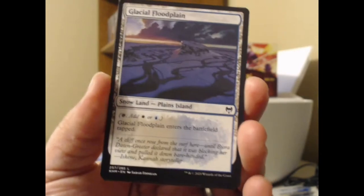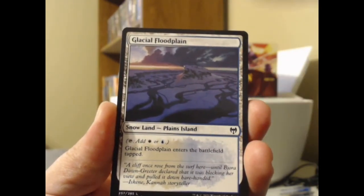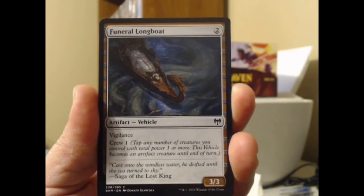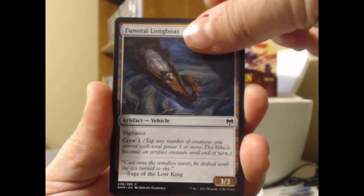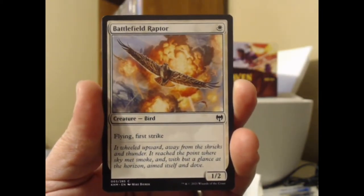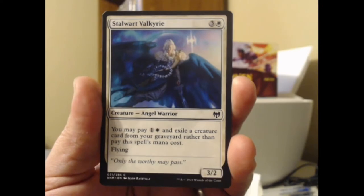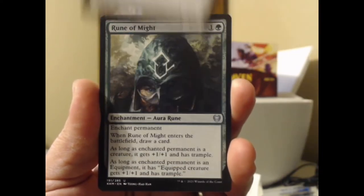We've got a dual land here — a Plains-Island, Glacial Floodplain, a nice snow land that comes in tapped but can be tutored out with things like Far Seek. This looks like it's going to be a white-themed pack. We've got the Beskir Shieldmate, a 2/1 Human Warrior that creates a Human Warrior token when it dies. Got the Funeral Longboat. We got Invoke the Divine, a reprint. We got Battlefield Raptor — a 1/2 Bird with flying and first strike. I do love a good French vanilla creature. Stalwart Valkyrie, an Angel Warrior with an alternate cost.